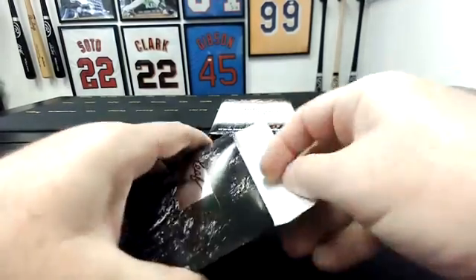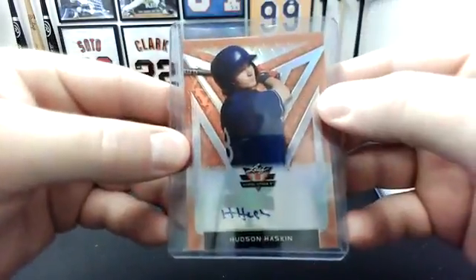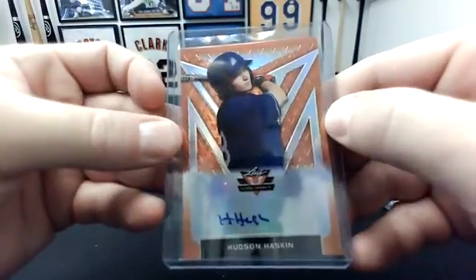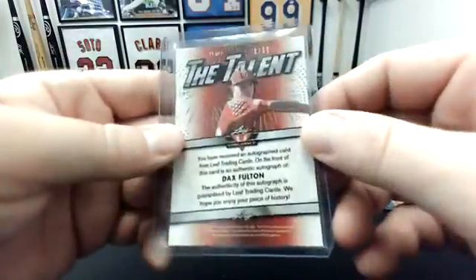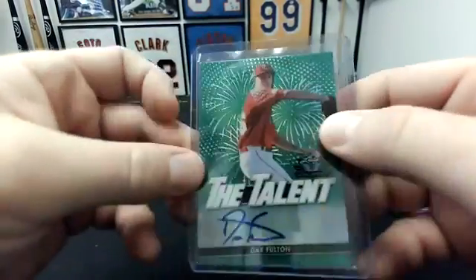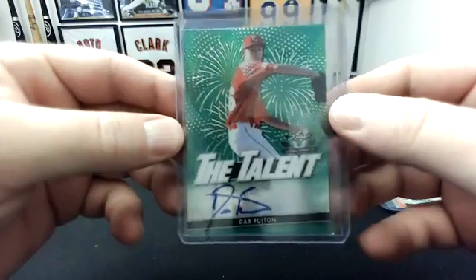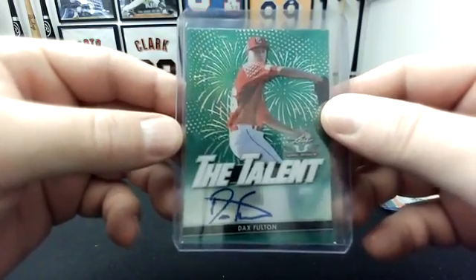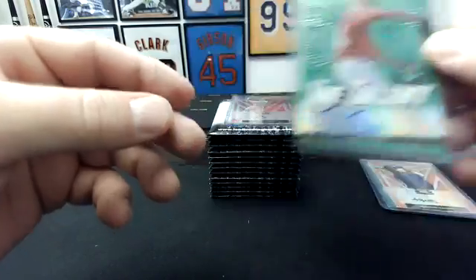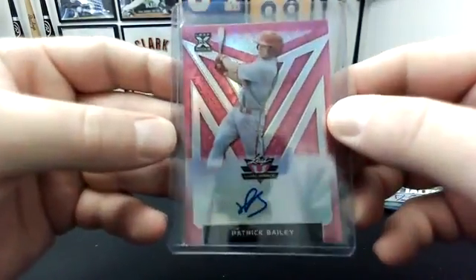Pack two. Orange Hudson Haskin to 75. Green Dax Fulton — that's to 99. By the way, if there's anyone who is not in the checklist, which is very possible — we've had it at both breaks we've done of this — those will also just go into the random at the end. And Patrick Bailey — that's to 15 on the pink.